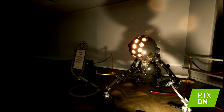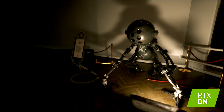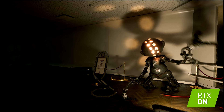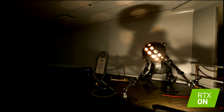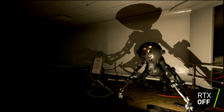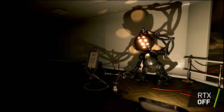He has this strong light source at his feet, and it's casting this big shadow on the wall. You can't ray trace that — you can't pre-bake that — you have to ray trace that. And if I switch RTX off, you get just generally a big strong shadow, and that doesn't fit with the characteristics of the light or the world.